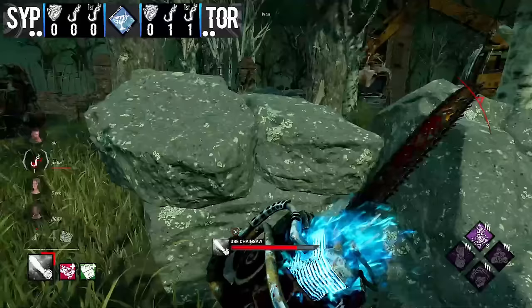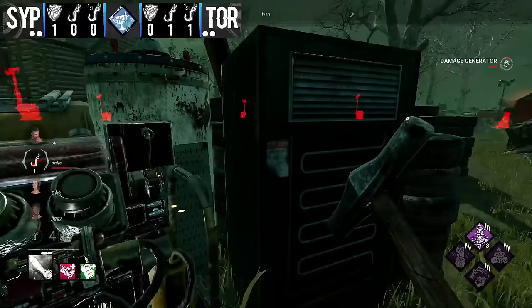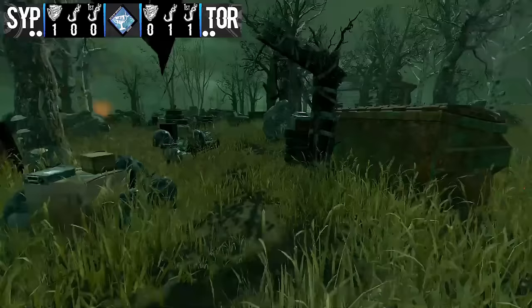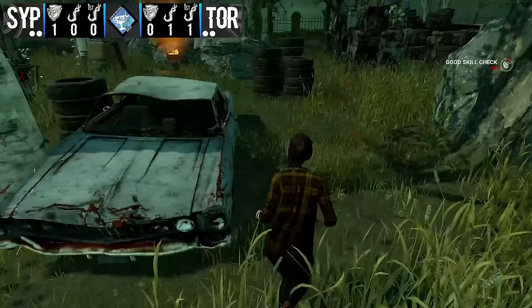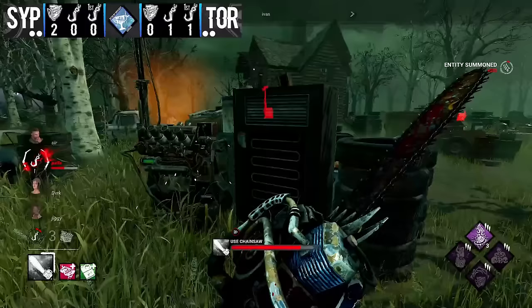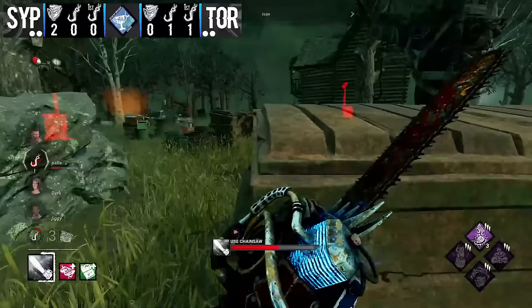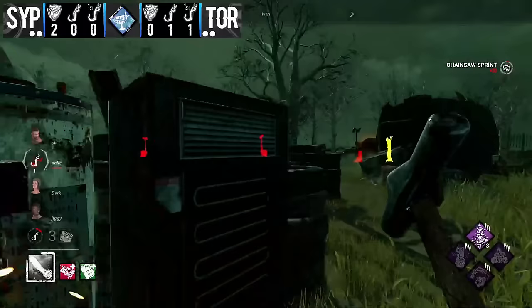Ivan is chasing someone towards the outside of the map, zoning them away from pallets, then rotating back toward the hook. He takes another kick on the generator — five percent off. Christenata is on the hook and nobody is coming for the save; they might be letting him hit second stage just to slam gens and get as much progress as they can. Another generator pops, bringing us down to three generators left. With pallet already at second hook, survivors are probably not coming for the unhook until he's almost dying.